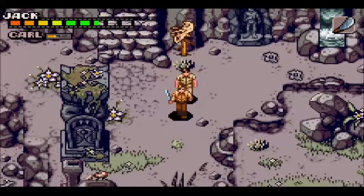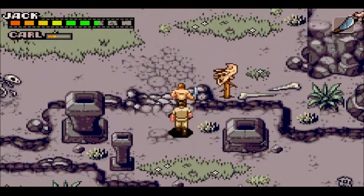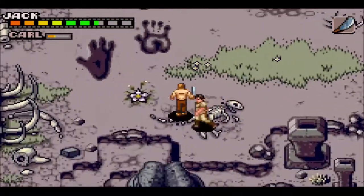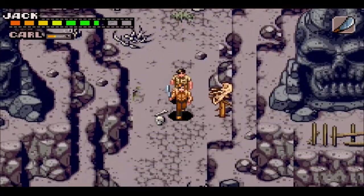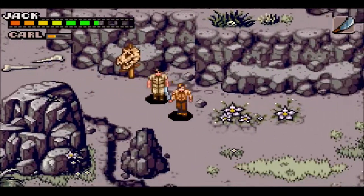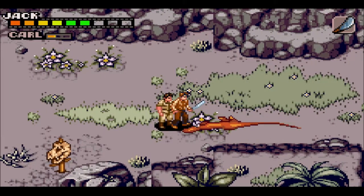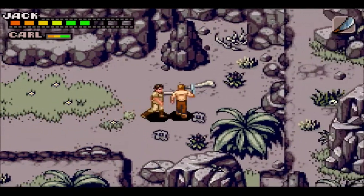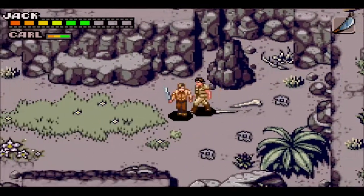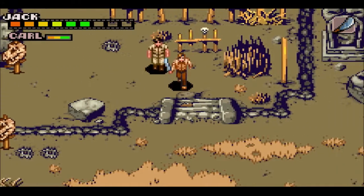Head back down this way, dodge all this stuff, walk through the bones, and there's a pathway just down here — watch out for the dinosaur. Carl needs that health. Once we get Anne again she'll be able to heal us, so health won't be too much of an issue. But here we go — this is the next part we're going to have to navigate.